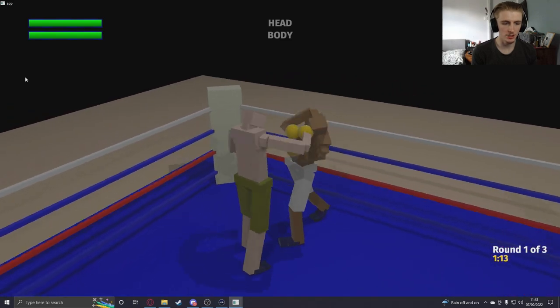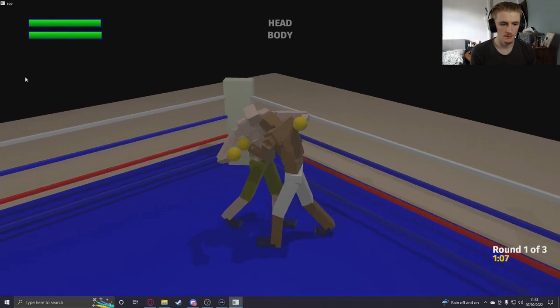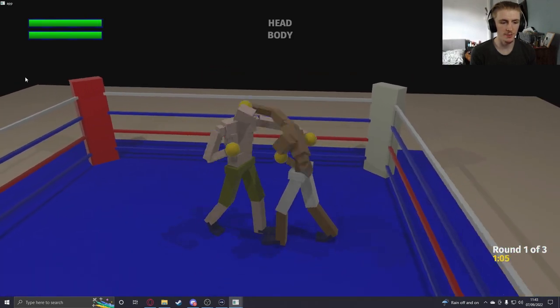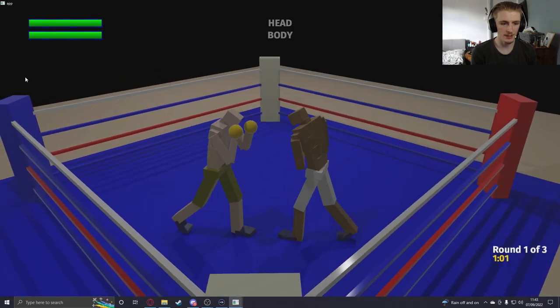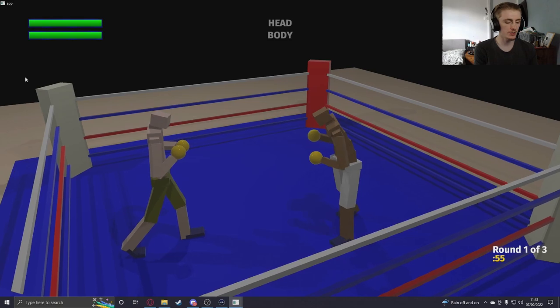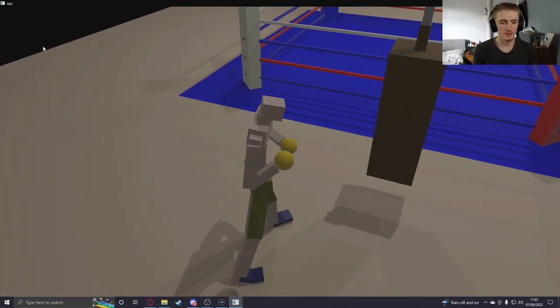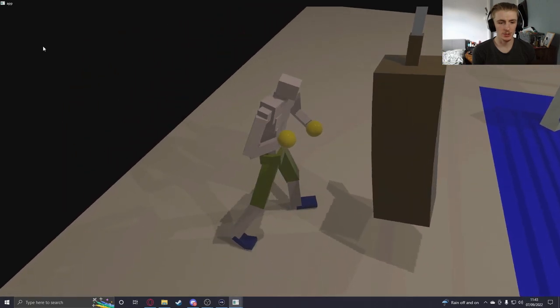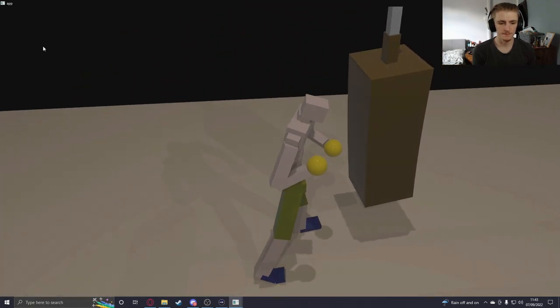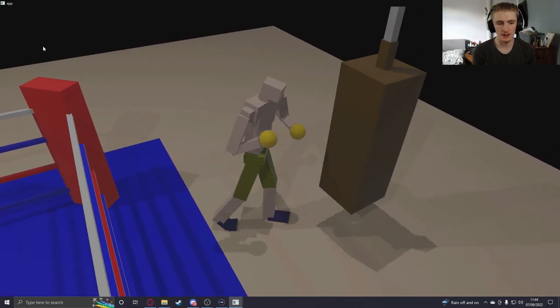Now if I want I can just rain hooks down on him. I'm actually throwing them, and then I can retreat and go back to the jab. Much, much nicer when you remap. We can move around the bag now hitting it with shots we want to use. Normally I'm too lazy for a remap, but this literally took 30 seconds.